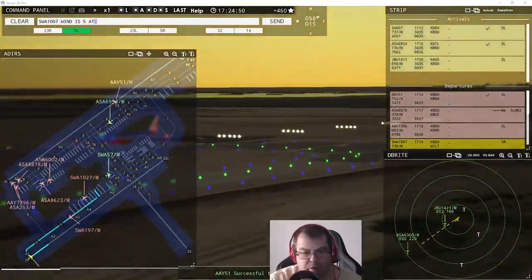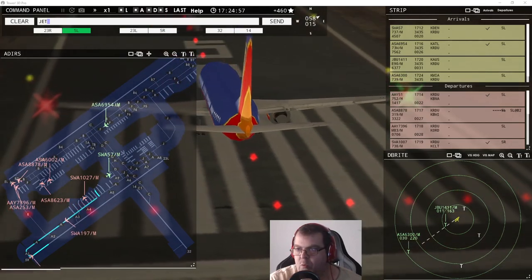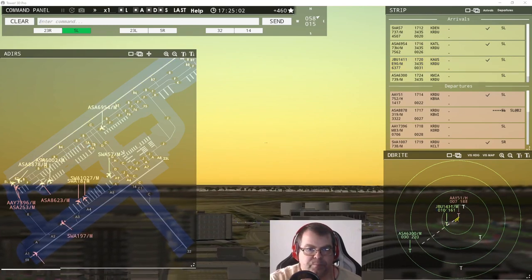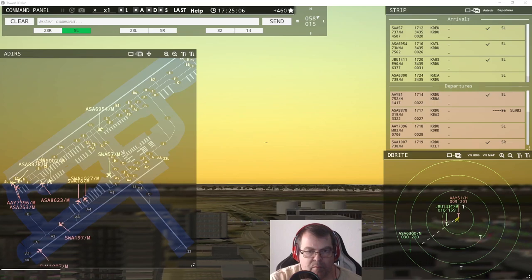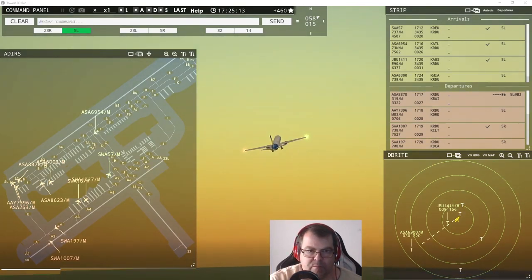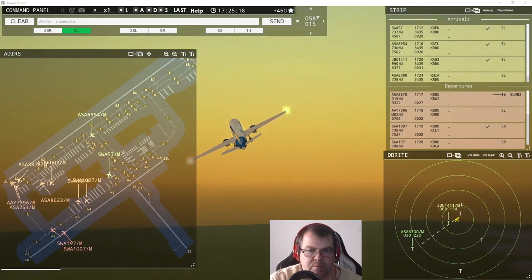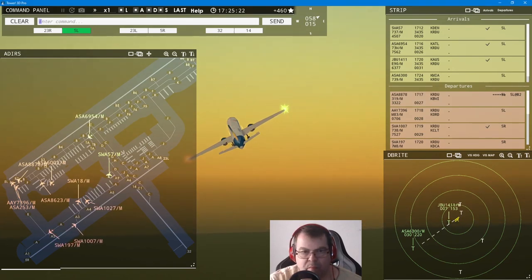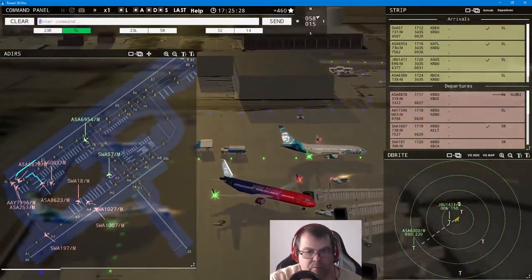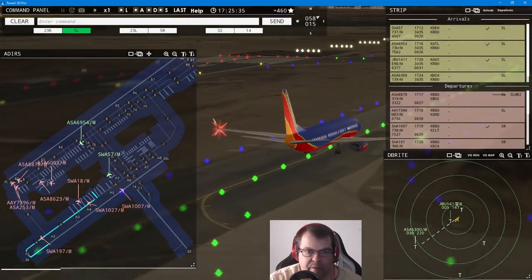Southwest 1007, wind 58 at 15 knots, runway five right, cleared for takeoff. JetBlue 1411, runway five left, cleared to land. Southwest 180, pushback request. Allegiant 51 heavy, contact departure. Tower, Alaska 6300 inbound, runway five left. Alaska 8623 requests taxi, runway five left at Bravo 2. Southwest 1907, runway five right, line up and wait.